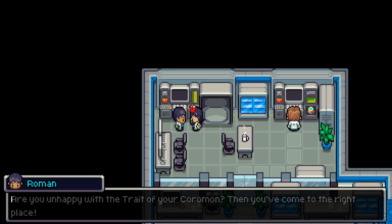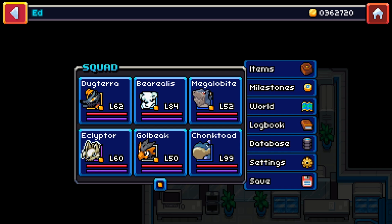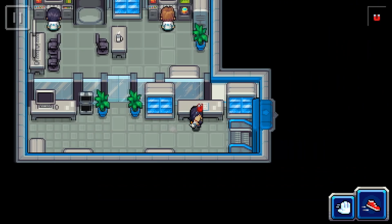My recommendation is to save before talking to this guy and soft reset so you don't waste too much money. The guy on the right is actually really important because he will take a Coromon that you own and raise its potential by a minimum of one. This can only be done once per Coromon and will cost 2500 gold. Much like the trait changer, you can also soft reset this NPC — save before talking to him, then take your thousand steps and see if your Coromon's potential has increased.